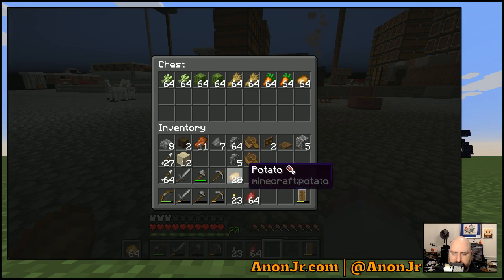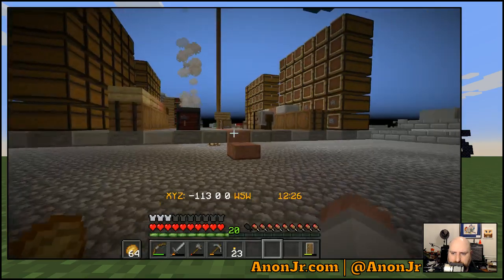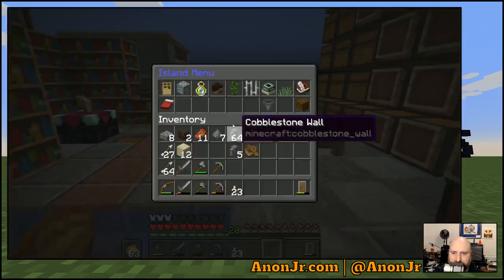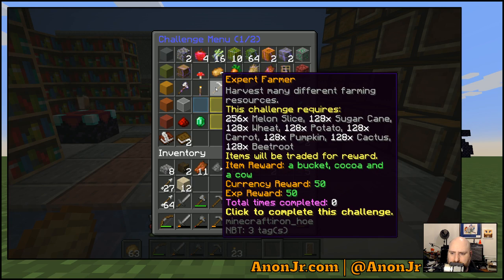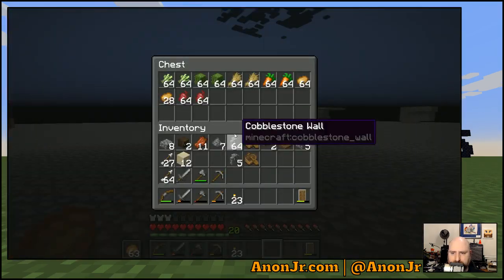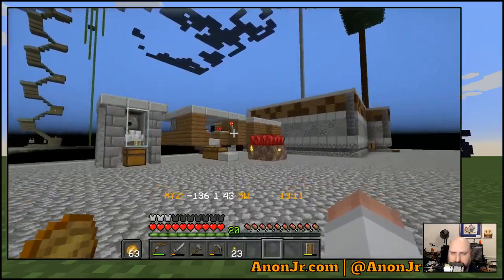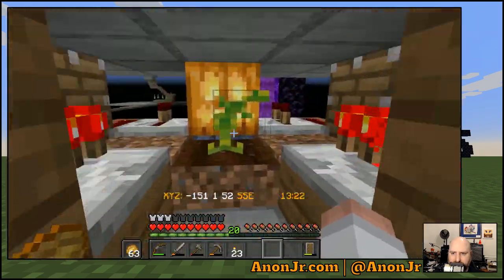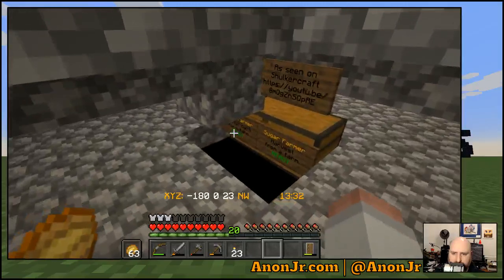We add the wheat, carrots, potatoes, beetroot. Kind of wish the challenge description told me something more specific than 'harvest many different farming crops.' I've got the sugarcane, wheat, potatoes, carrots, cactus, and beetroot — I just need two stacks of pumpkins and four stacks of melon slices. That's not bad, that gives me everything set off to the side for the moment. That's not even half a stack — but at least it's catching up. I may have to work on that farm a little sooner.